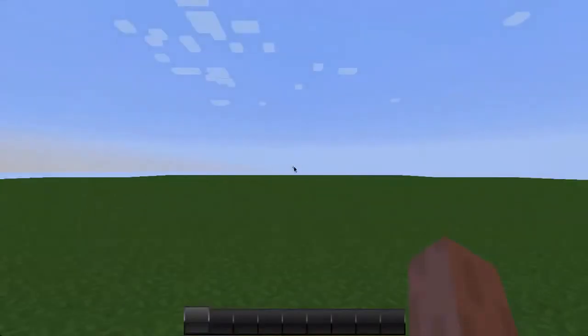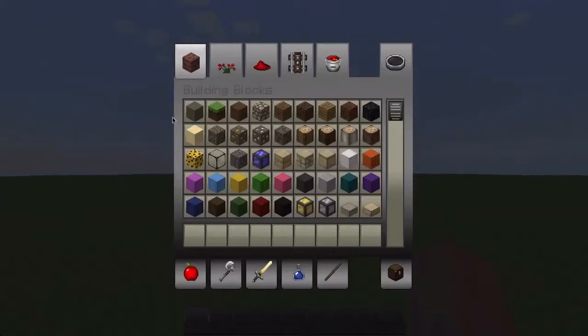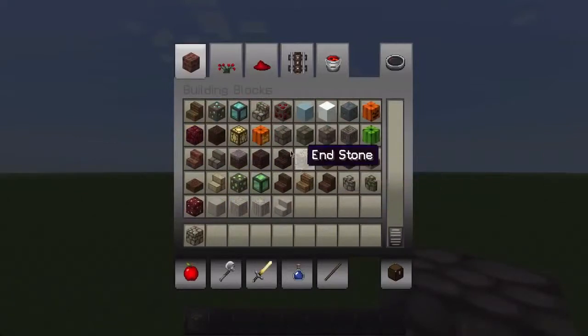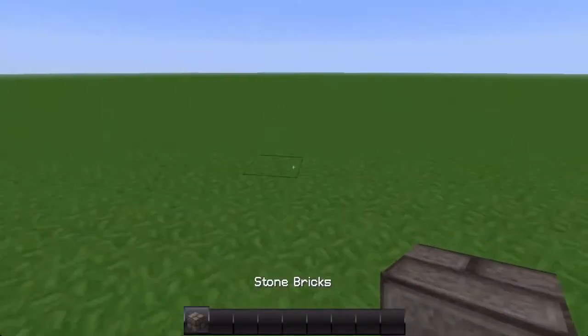I'm using the Ozo Craft texture pack and Minecraft 1.5. Let's begin. I'm going to go with stone bricks rather than cobblestone because stone bricks give it that castle look.